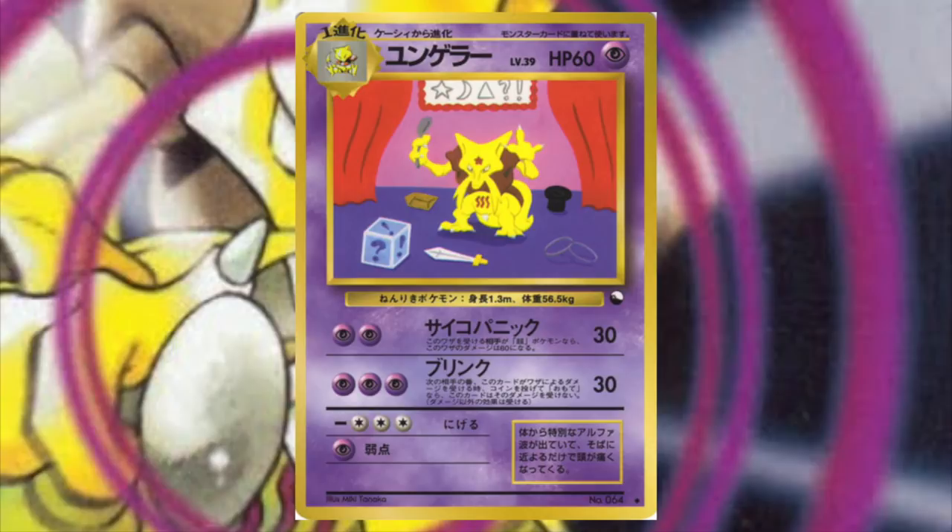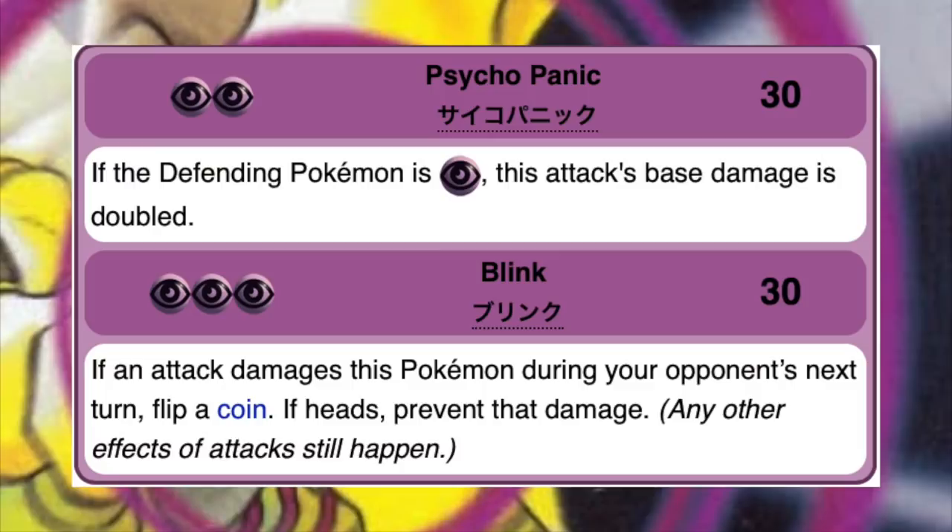The next Kadabra is from the Japanese exclusive Vending Machine series, and this card has some interesting artwork. You'll notice those symbols in the background — those are actually taken from Zener cards, which are used to determine if someone has psychic ability. What you do is hold up one of these cards, look at it intensely, and the person who might be psychic will guess the card you're looking at by telling you the symbol. Yeah, seems legit — but that'll be important in just a bit.